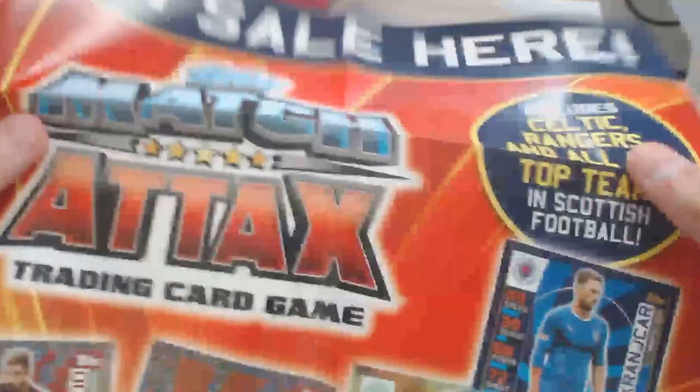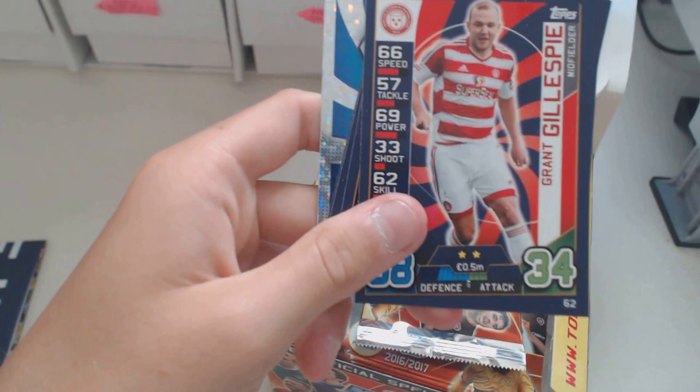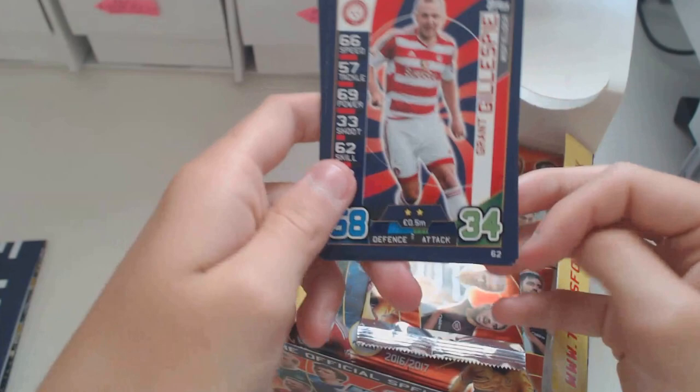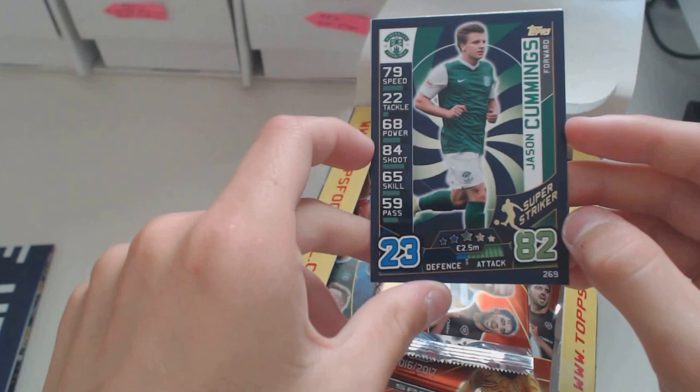9 cards per packet, let's open this. And if you haven't seen the previous video which I did on the starter pack itself, I'd advise you to go and check it out after this video. So we've got Lustig, Cadden, Manus - sorry if I don't pronounce some of the names correctly. Because I do not follow the Scottish Football League and it's going to be the first collection that I start collecting. So we've got the Air United FC badge, a Super Striker Jason Cummings, and a Dundee badge - wait, we've got a shiny badge and a normal badge.